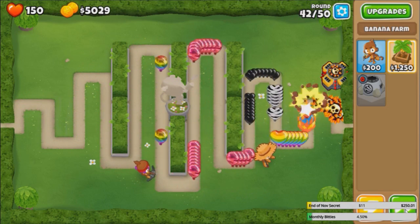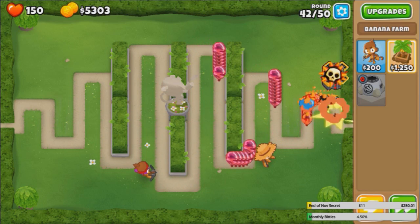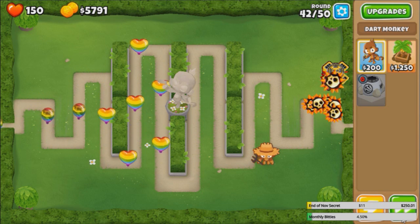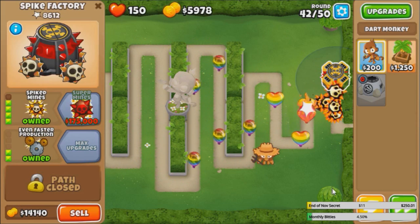We do have one crossbow, but I'll just leave it there. Hopefully this spike mines can solo to round 50. I mean, what kind of $15,000 tier 4 can't solo the easy rounds? I'd be really disappointed if it couldn't. Let's sell a crossbow - doing more harm than good, actually. We go rainbows. Gotta get rid of our crossbow so that they don't screw up our spike mines.